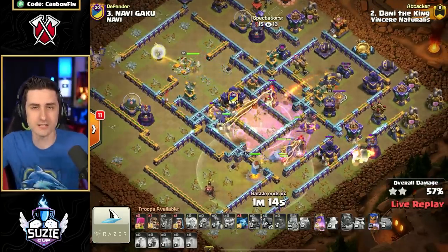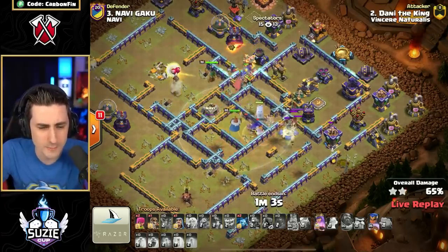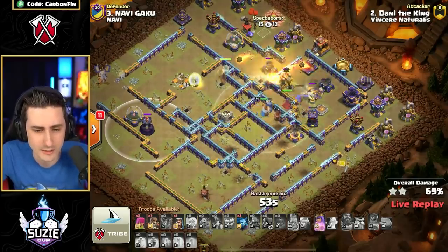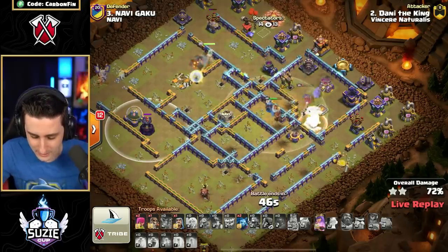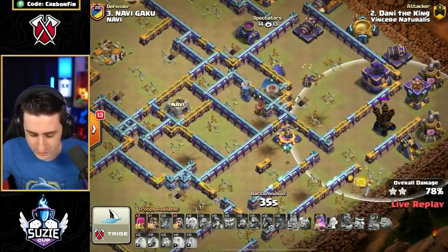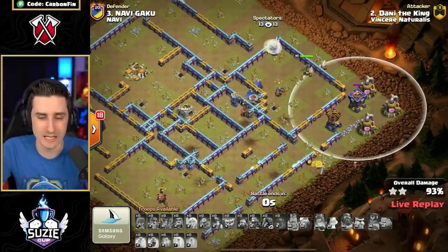Hogs continue to push — the Hogs getting spun backwards through here. He's continuing his way in. The King did end up dying off. But this push was looking strong — then the Hogs are dying. We have a Wizard Tower to the backside which is going to force the RC ability through here. The Super Hogs are disappearing. This is looking like a defense for Na'Vi. That Warden is going down. He drops a Minion, drops another Minion to try to go for that Ground Expo — it's just out of range of that Air Defense. Eight seconds. 90%, which means Na'Vi is going to have the percentage lead right now in this match in the Suzy Cup. 93%.